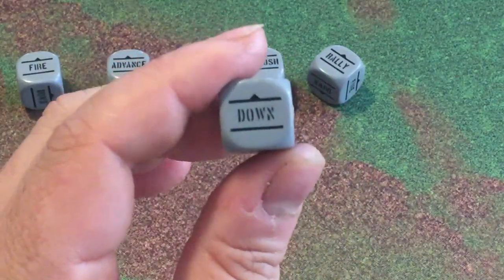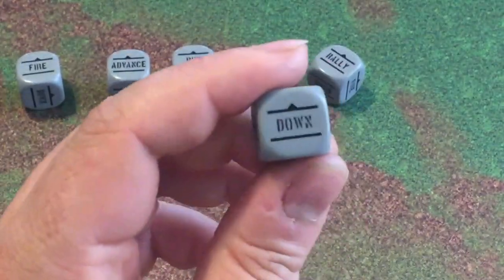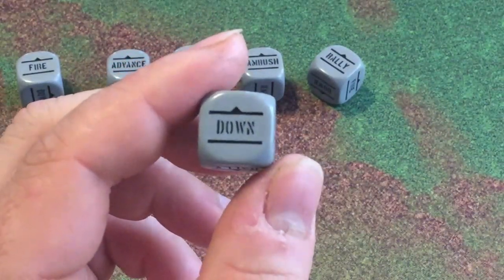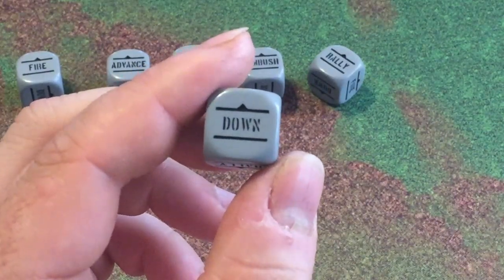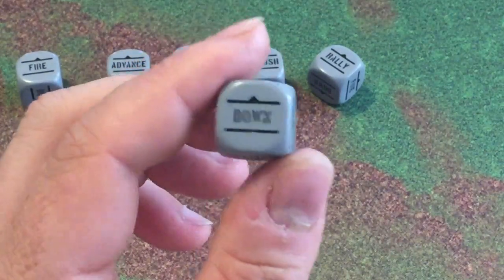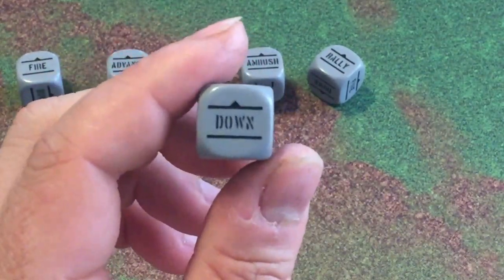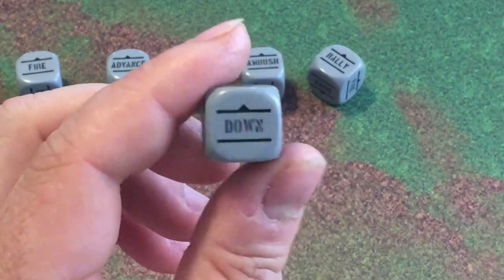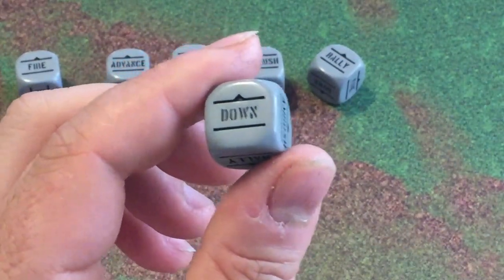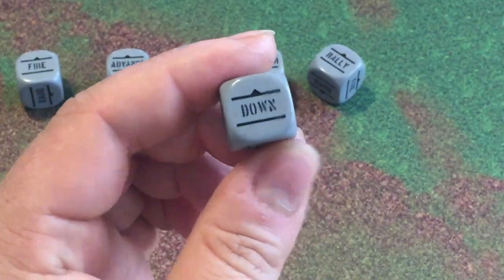Down is another order, which will also be explained in the shooting phase. This is used if your unit has not taken a turn and they're getting shot at by something big that you don't want to deal with. You can opt a unit to go Down — the unit hits the dirt, hugs the earth, gets as small as possible. That gives them cover bonuses when getting shot at. Or if there's really no other best option and you want to hunker them down. This also actually removes a pin if kept on for two turns in a row — you get to remove d3 pins. It's also what a unit gets forced into if they fail an order test.